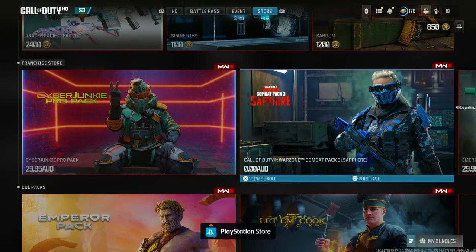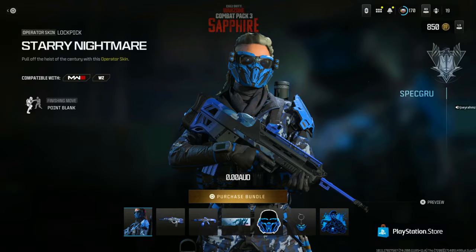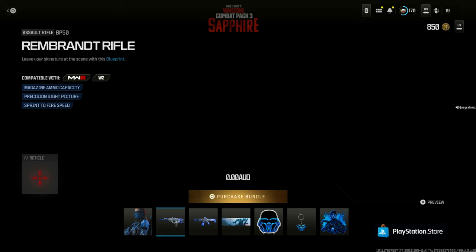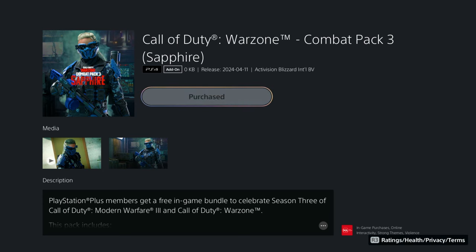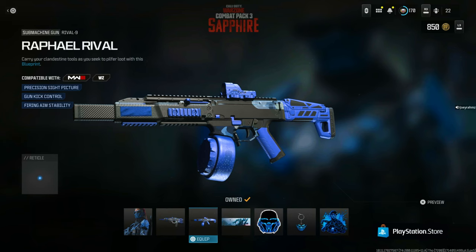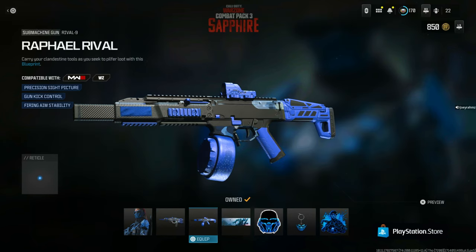Now I'm going to show you a PlayStation-exclusive free skin. It's the Sapphire — go ahead and purchase this bundle. This is what it looks like, and you get two free blueprints with it as well. Just press Square to add it to your library, and once you go back into the game it's unlocked. Thanks for watching — drop a like, subscribe, I'll see you in the next video. Joey Rams out.